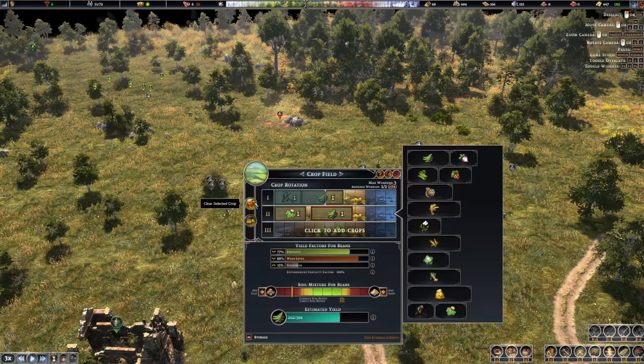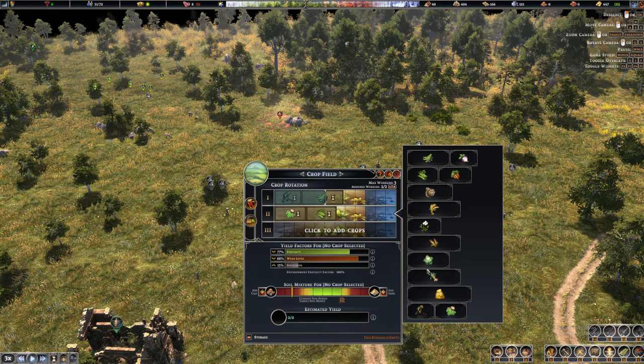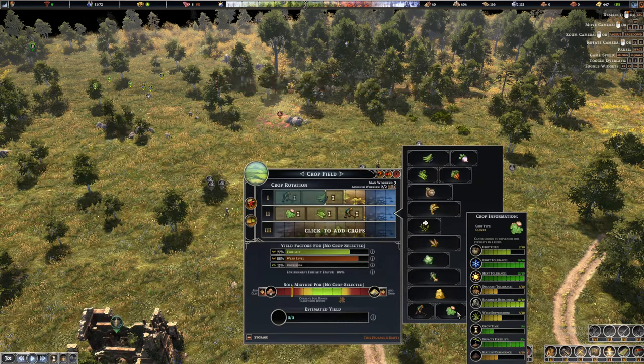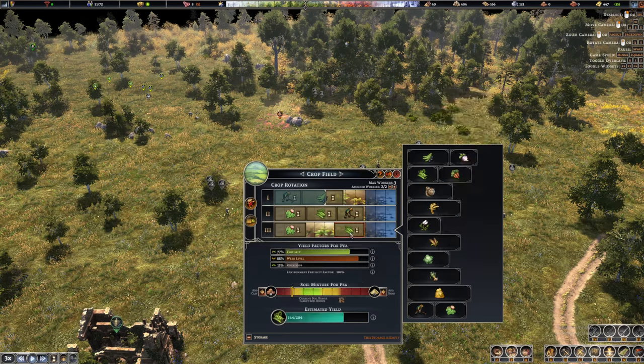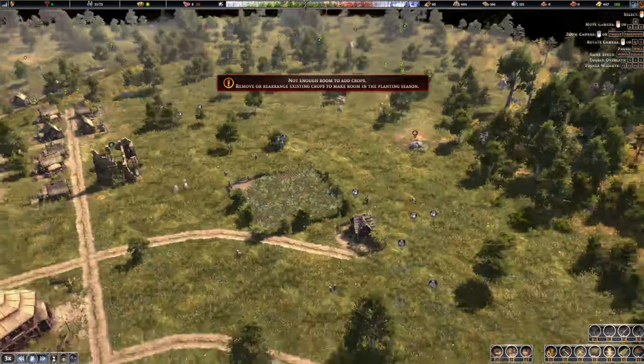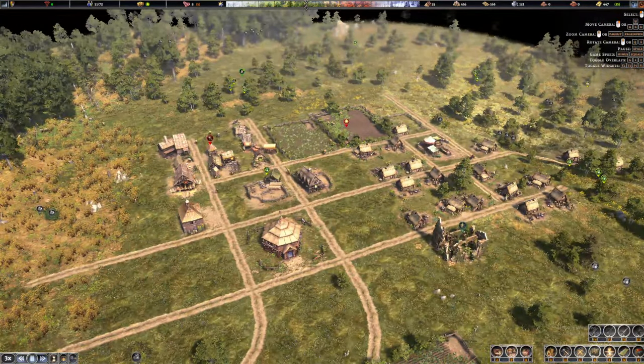Let me remove this one and add maybe some peas and clover — let's add clover again, and then more peas. Actually we don't have space for additional crops to be planted there, so let's just leave it like that.